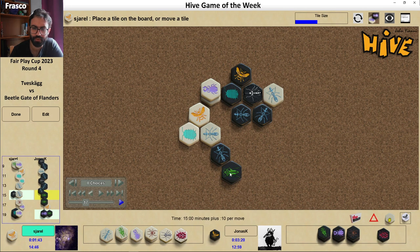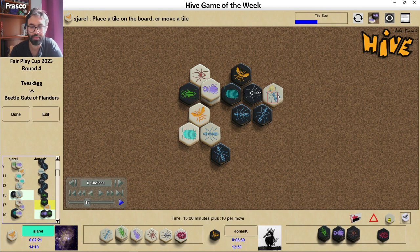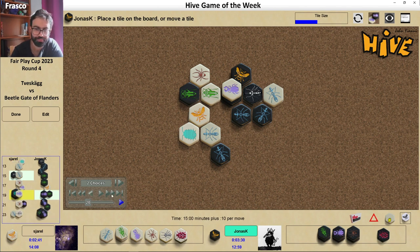Jonas decides to place a Hopper here in order to fill this pot and then have new spawn points close to the Queen to attack. White at the same time wants to attack the Black Queen, pin the Black Queen, but first decides to cover the Pill Bug. One of the reasons is also that the Mosquito has Pill Bug power, so in the future it could use Pill Bug power to move the Ant away. So it's definitely a good idea to cover it as soon as possible.